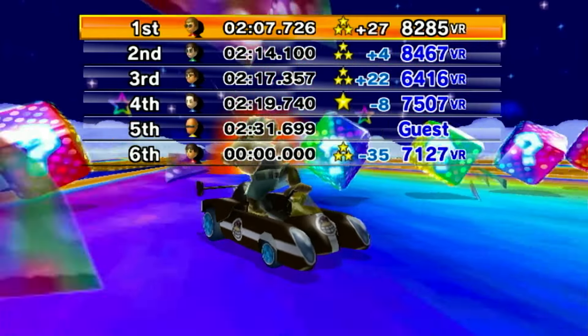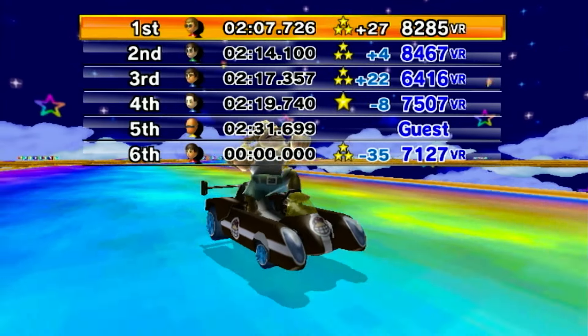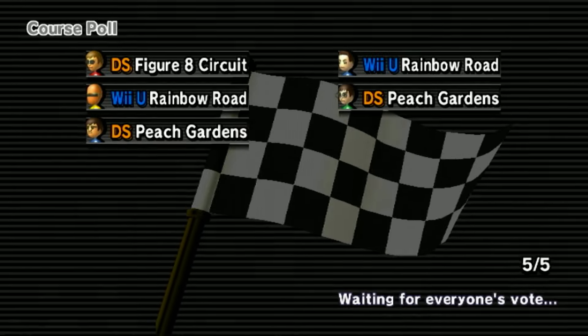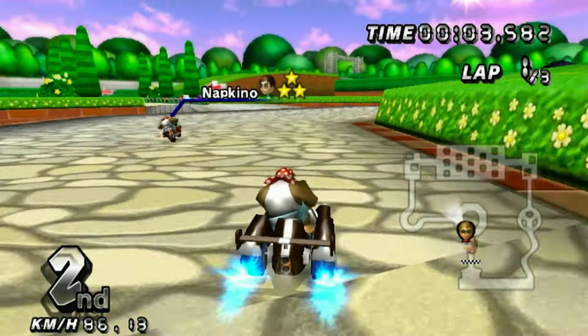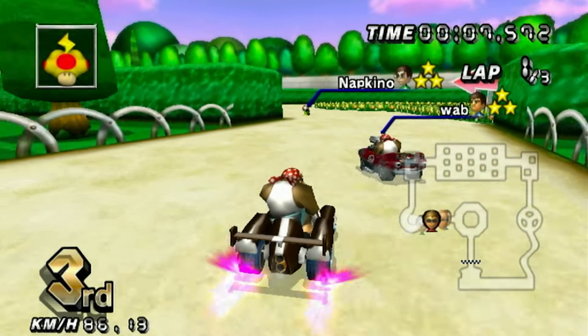Outside Drift vehicles that are put to Inside Drift do not translate well at all. They'll turn way wider than they should, especially on vehicles such as the Jet Setter. However, to help balance Inside Drift karts, I did two big changes. One of them has to do with the drifts that we just talked about.